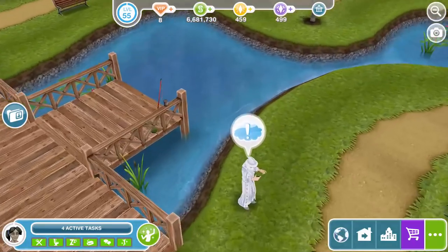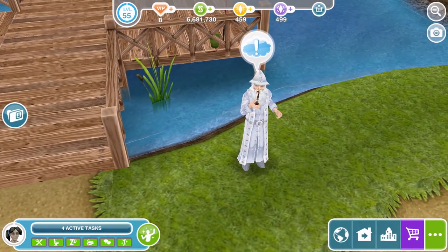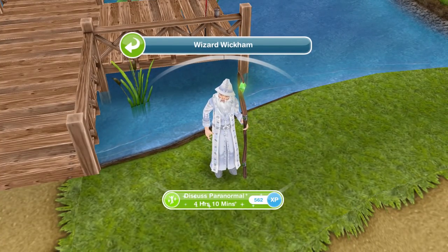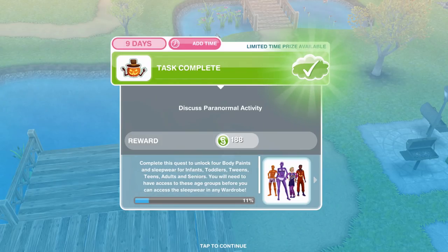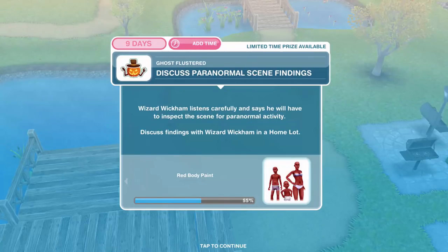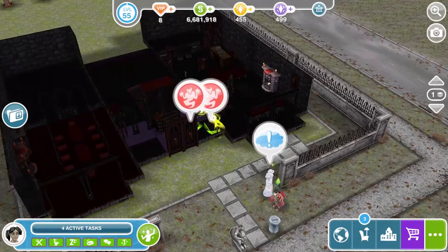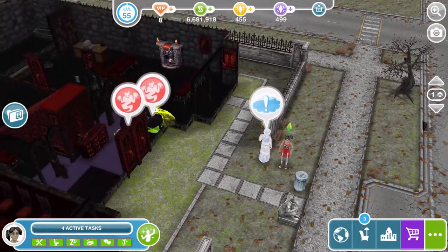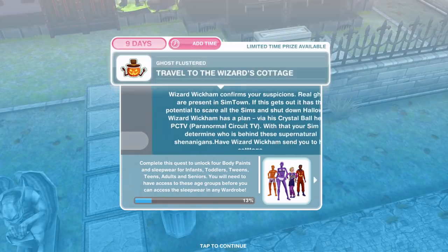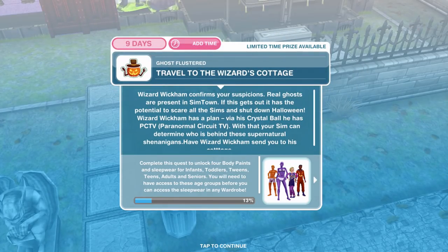Here's Wizard Wickham — he's got a little pipe, adorable. Discuss paranormal for four hours and ten minutes. We have finished our little chat, now we need to discuss paranormal scene findings. Wizard Wickham listens carefully and says he will have to inspect the scene for paranormal activity. Discuss findings with Wizard Wickham in a home lot — he just follows us. Click on him, discuss findings for one hour and 40 minutes. Task complete, now travel to the wizard's cottage.